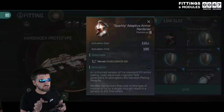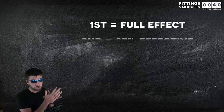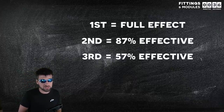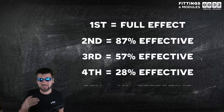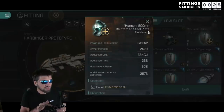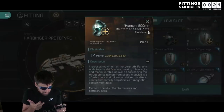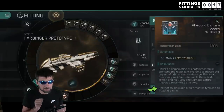If a module says that there is a penalty for using more than one of that type of module, then the second one is 13% less effective, the third one is 43% less effective, the fourth one is 72% less effective, and the fifth one is 89% less effective. This is true for rigs and modules in all categories, but only if that rig or module says that there is a penalty. Some do not have any penalty, and some modules allow you to use only one of that type of item.